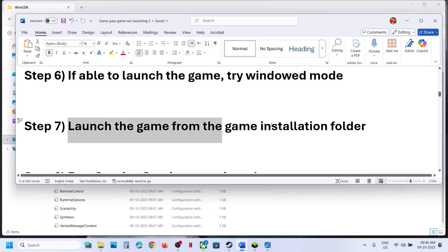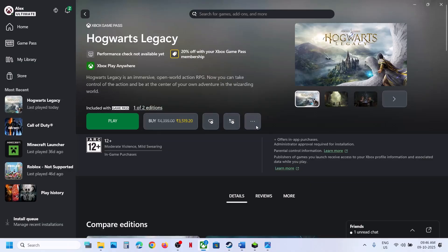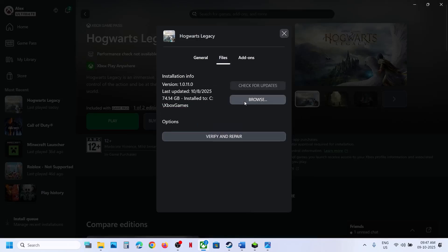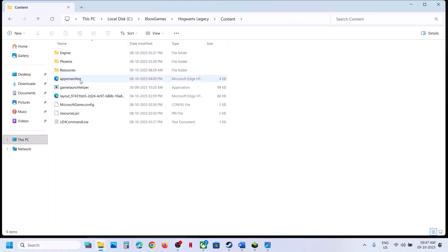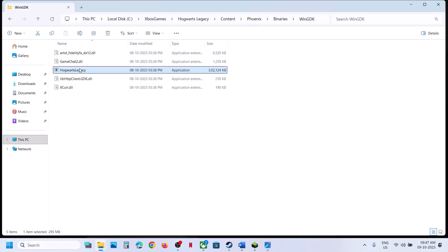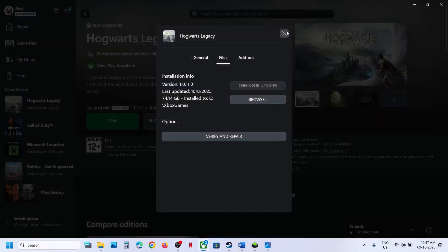The next step is to launch the game from its installation folder. If you have the game on the Xbox app, select the game, click the three dots, click Manage, go to Files, and click Browse. Open the game folder, open the Content folder, find the Game Launcher Helper, right-click and run as administrator. Use the Game Launcher Helper only to launch the game, then check.